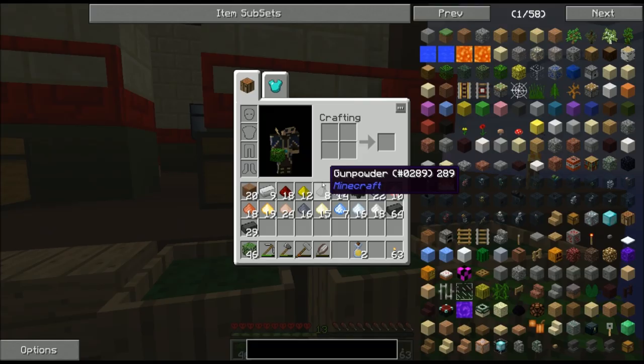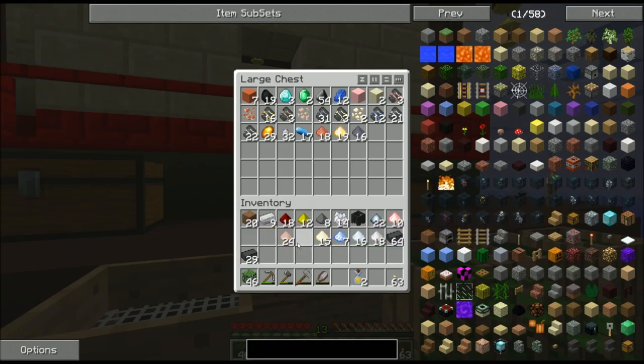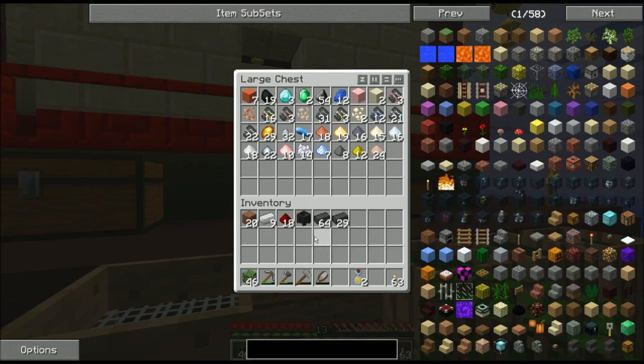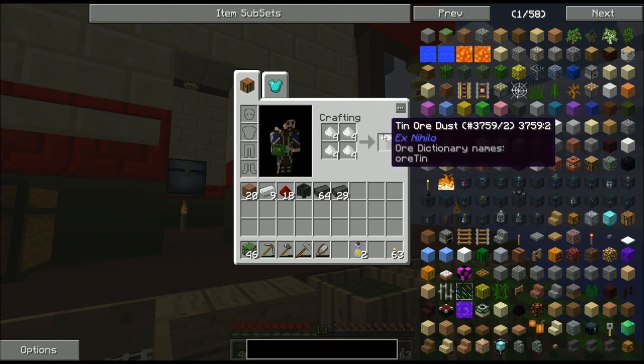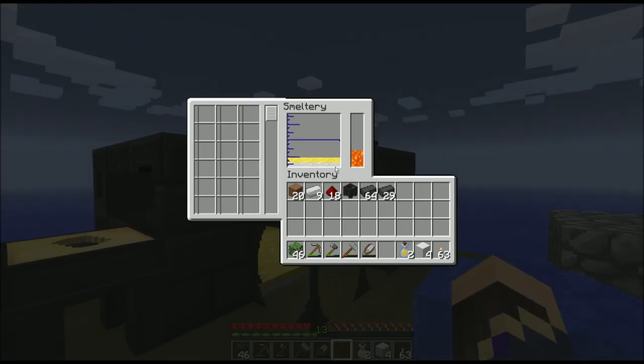I'm going to take that redstone, take my iron, and deposit most of the pulverized and other random bonus stuff I've gotten. I do want a bit of tin — take 16 of that, turn it into tin ore dust, and dump it in the smeltery. I decided to go with 12 invar ingots, for reasons you will see shortly.